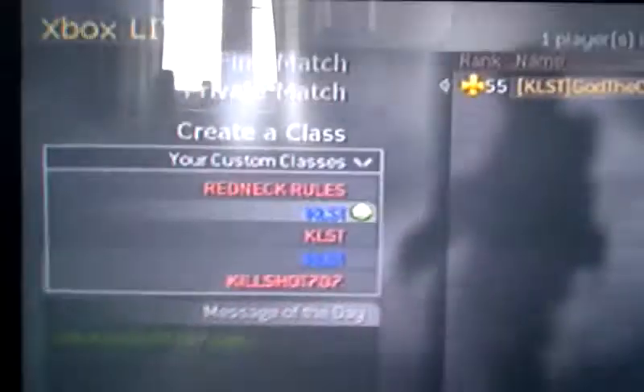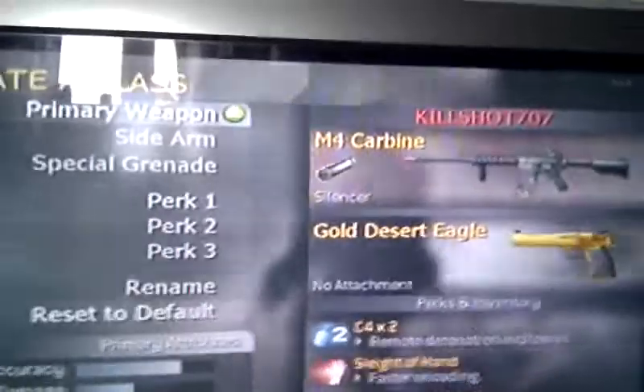As you see, I've got a hat — I've got 10 for 6 hacked. KLST is the clan name. I've got golden everything you can get. I've not got everything golden on, but I've got all camos and perks. I've got everything, just put it that way.